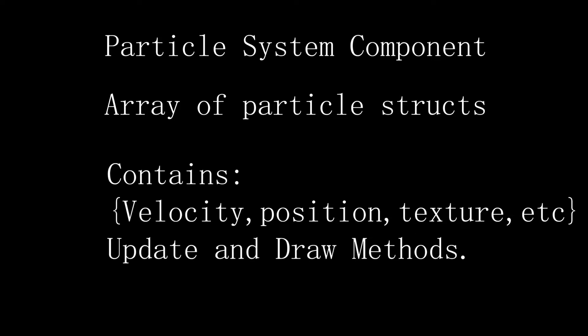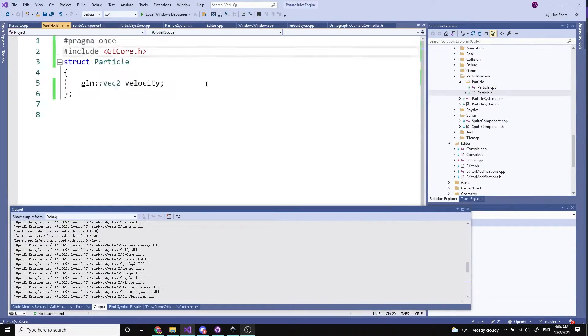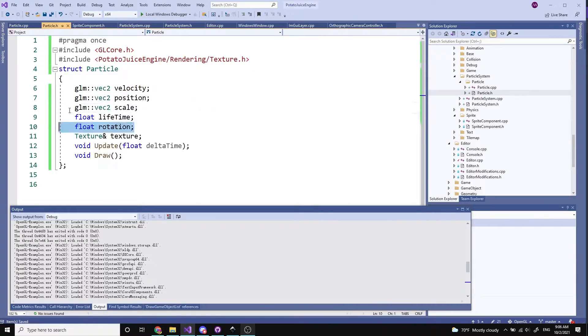You may think that a particle system is really hard to make and impossible to do in two hours, but it's actually quite simple. I did it by creating a component for the particle system. Inside this component I contained a vector of particles, which were individual structs containing information such as color, position, velocity, and other things. Update was called on each particle, and particles were created each time the emitter timer ran out.